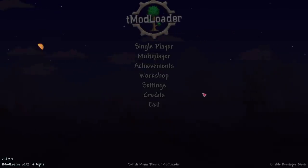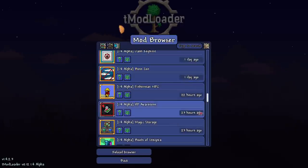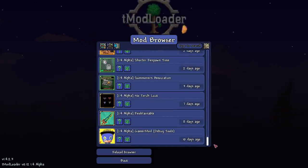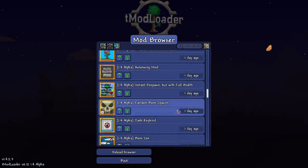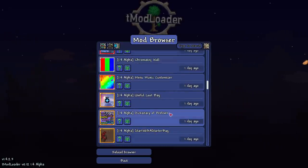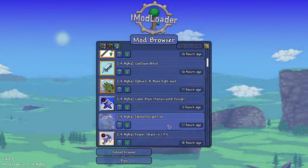Let's hop into it. We got the workshop - click on that, click on download mods, and look at that, we get a bunch of mods available to us. Obviously not all mods are updated to the latest version, which makes sense since it's still an alpha. Maybe some people don't even want to update to the alpha and are gonna wait for the full release.